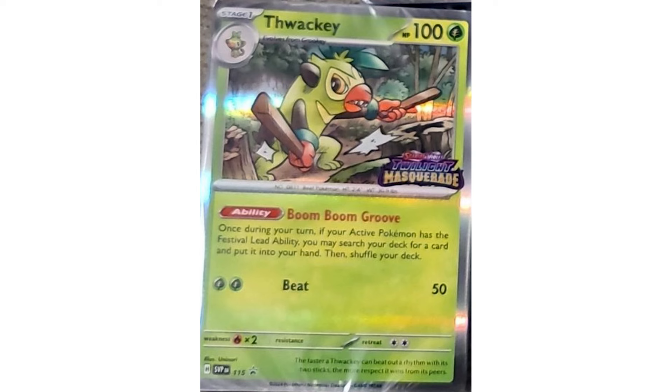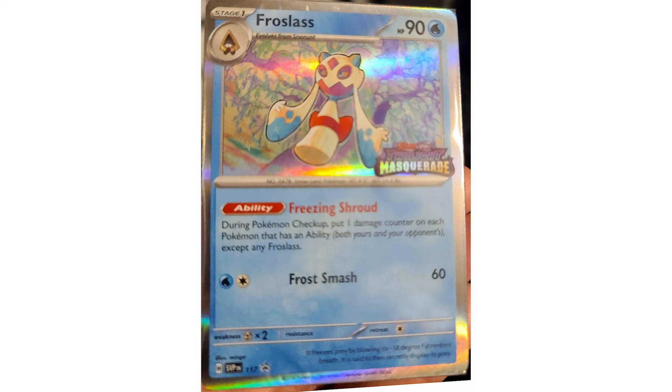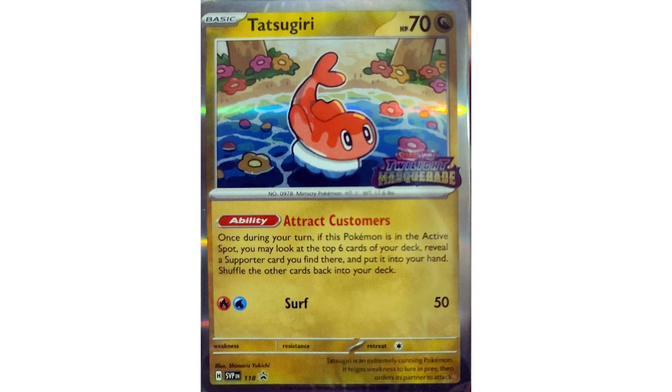Let me tell you about the pre-release promos for Twilight Masquerade, the upcoming Pokemon TCG set coming out on May 24th. The four promo cards we're getting are Thwacky, Infernape, Frostlass, and Tetsugiri. The set releases May 24th, but these promos are actually starting May 11th and will be available at competition events at local game shops — participate and you should be able to get yourself some build and battle kits with those promos inside.